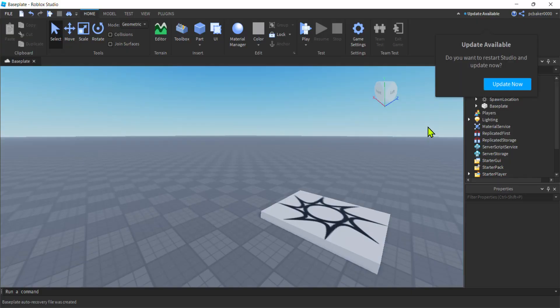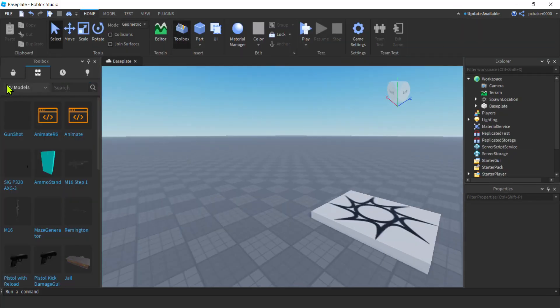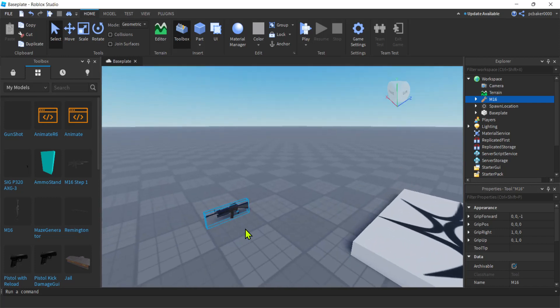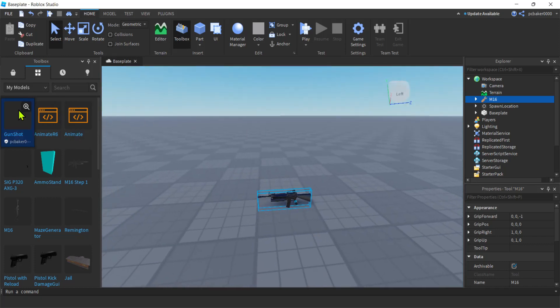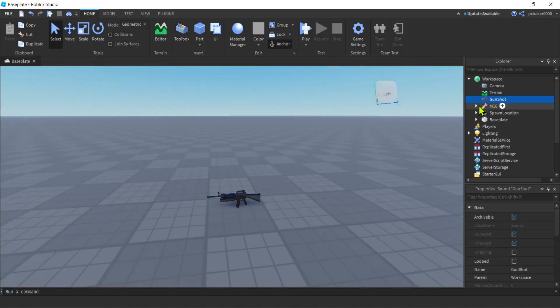Now I have a fresh world. Go ahead and get a fresh world — don't update right now. Go to the toolbox, go to your inventory, and drag in the M16. Then get your gunshot and drag that into the world too. Get rid of the toolbox. Take your gunshot and move it down to the M16. I'm going to put it on gun part — a nice part where it'll have roll-off in the world. You have to put a sound on a part or an attachment in order to get roll-off for sound. We're going to play it server side.